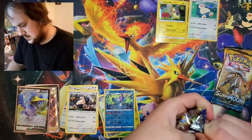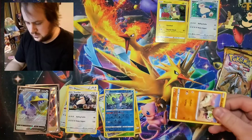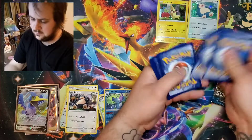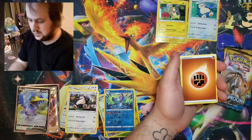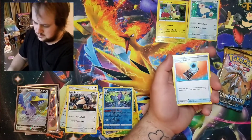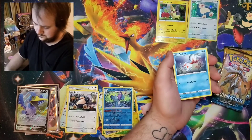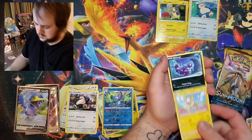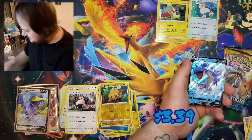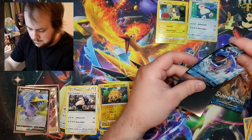Second Sword and Shield from our Morpeko box. One, two, three, four to the front there. We got ourselves a Fighting Energy, Qwilfish, Poké Kid, Energy Search, Silicobra, Blipbug, Goldeen, Whimsicott, Shuckle, Reverse Joltik again, and a Lapras V! The pulls are just not stopping. We are getting so many - this is ridiculous. We have four pulls now. Oh my God.